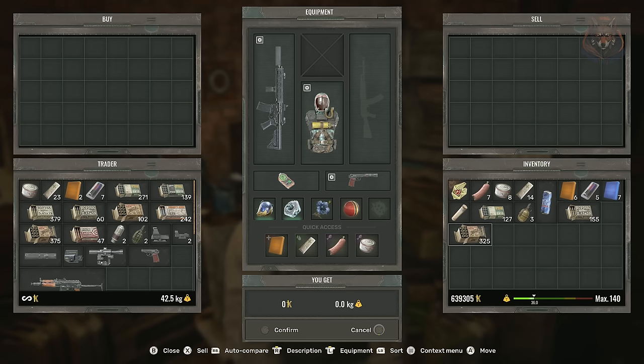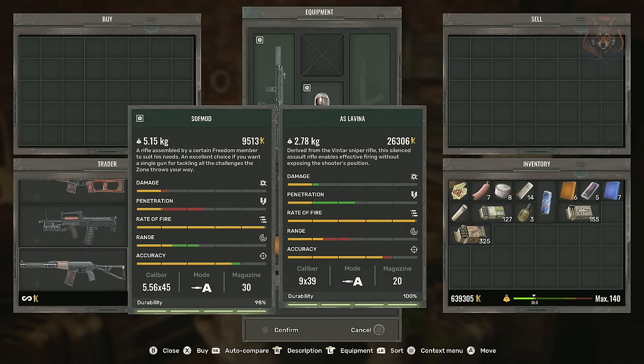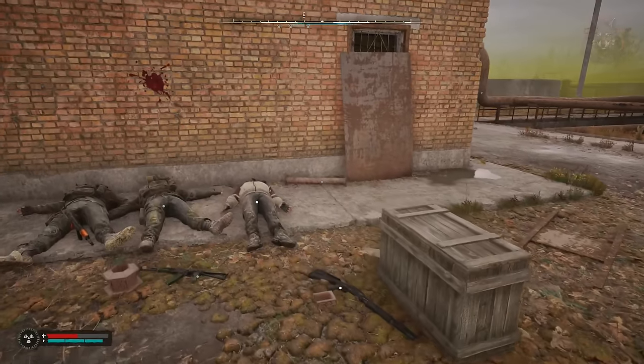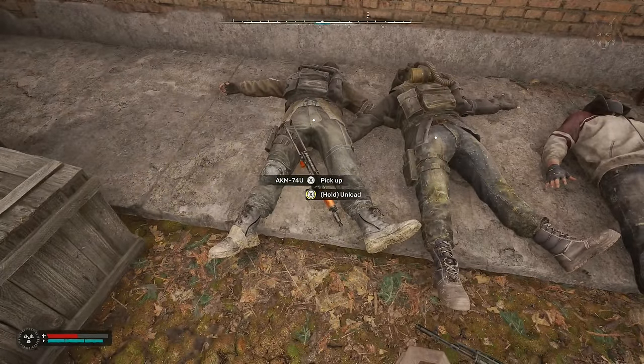Sell any surplus gear such as damaged weapons, artifacts, or supplies you don't need to earn cash, and only keep items essential for your current needs. Avoid purchasing gear early in the game — instead focus on looting from stashes, corpses, and anomalies to save your coupons for more important upgrades later. Learn to recognize ammo types: white is for regular rounds, black is for armor piercing, blue for long range shots, and yellow is usually for non-armored targets, especially mutants. You don't need to loot weapons, but always unload their ammunition — doing this constantly ensures you have a good supply of ammo for traders and your weapons.